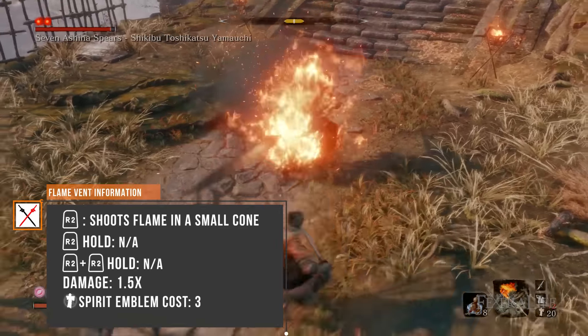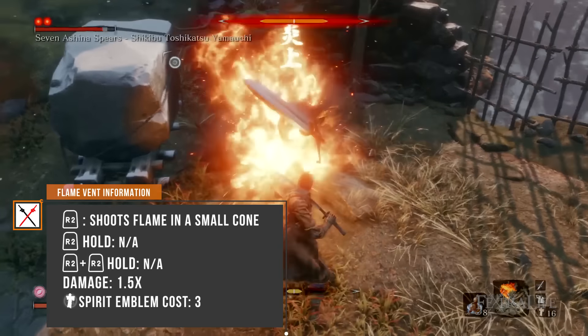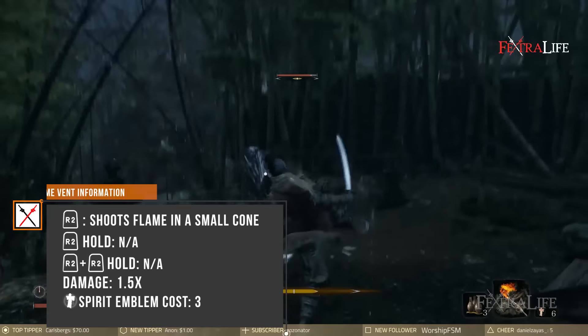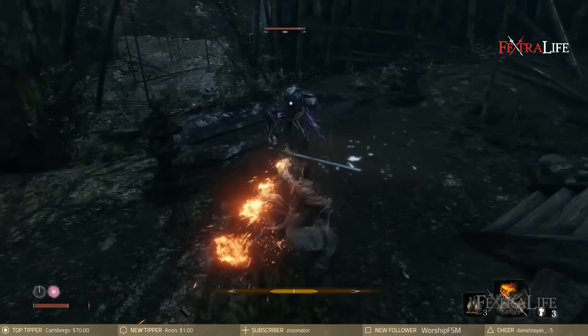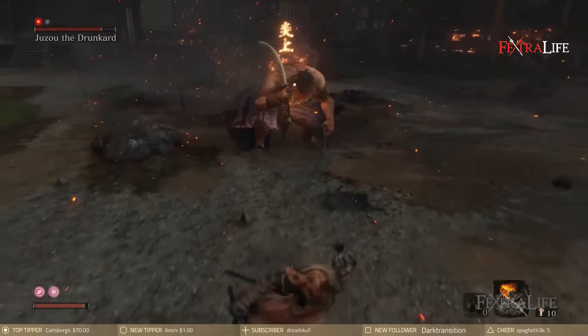The Flame Vent, like most Prosthetic Tools, is much more useful on certain enemies than others. However, you can set the Burning Status Abnormality on just about any enemy, dealing Vitality damage over time and preventing posture regeneration. This makes the Flame Vent one of the better Prosthetic Tools in Sekiro.